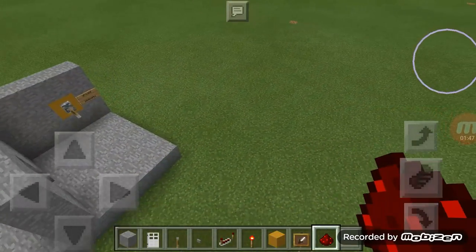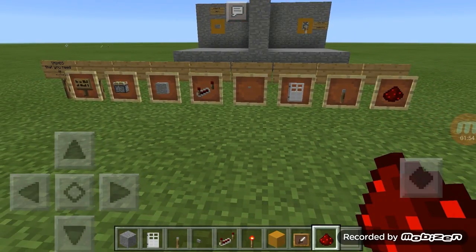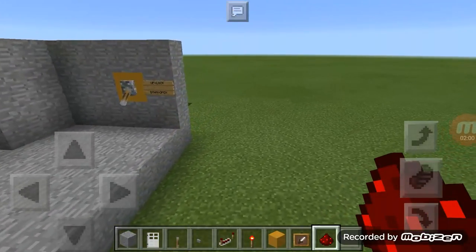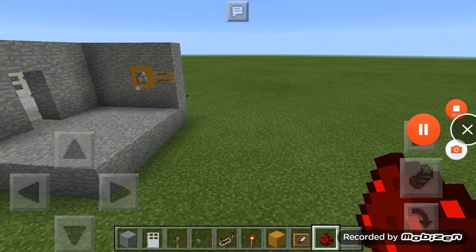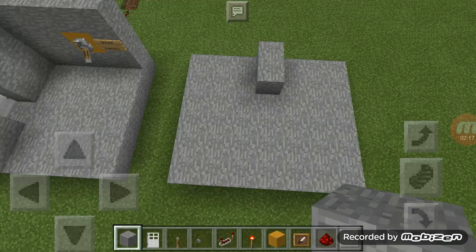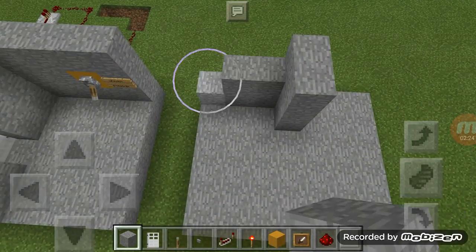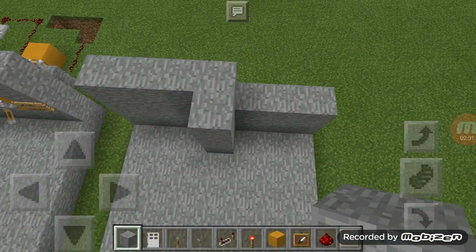I'll show you the things you need right here. Pause if you want to. Now we are going to build this as an example. First you need to build a six by seven, so you can put the door in the middle. Pause if you want. Then build three blocks high. The shortest is three blocks high. Sorry if you still hear that — I have no place to record, so forgive me.